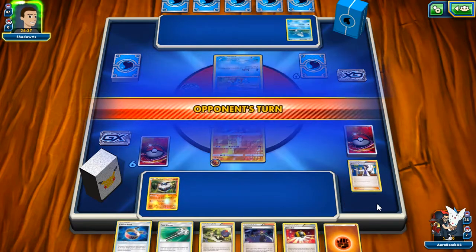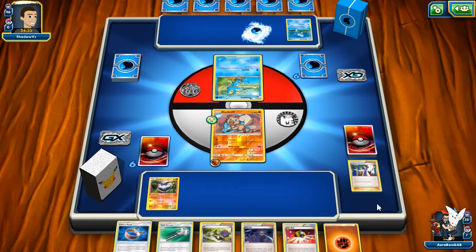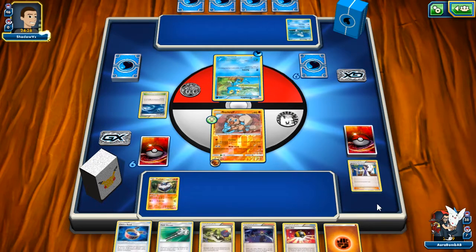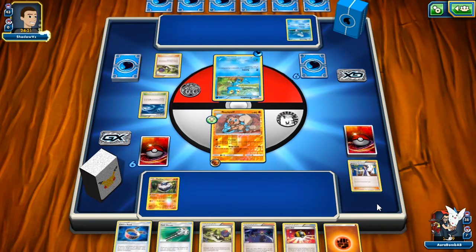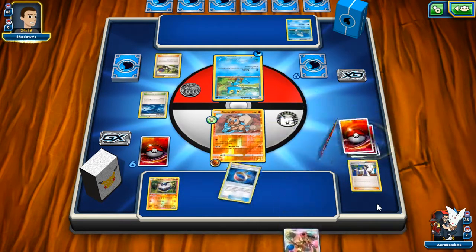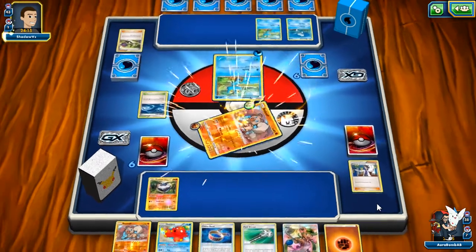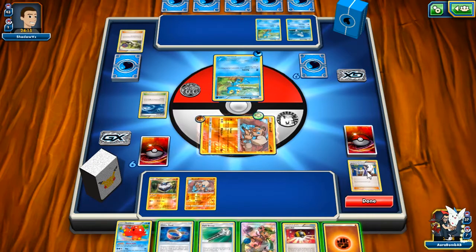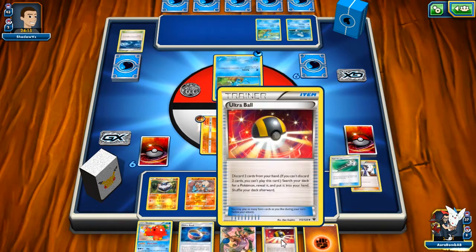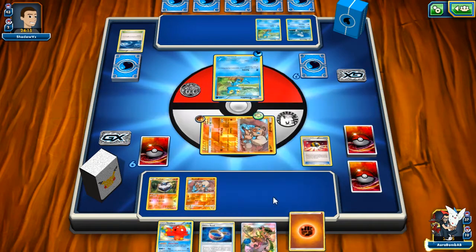It's not great at all. All our Choice Bands are discard fodder — they do nothing this game. I think we might have to try to knock out Remoraid. He's going to N — dang it, I had Ultra Ball in my hand. Hopefully we can get a Lycanroc and DCE this turn. Nope — I definitely wish I had Ultra Balled for Remoraid right now. He Bubbled us. Let's see if we can top deck a draw supporter — Ultra Ball is a draw supporter I guess. We lost both our Octilleries.